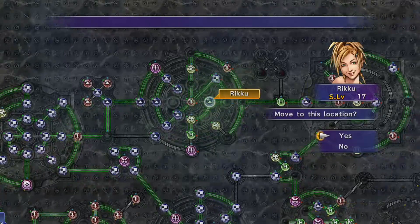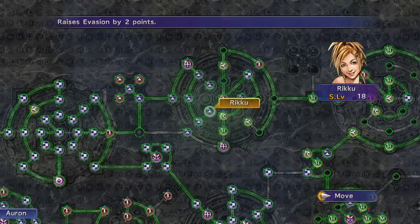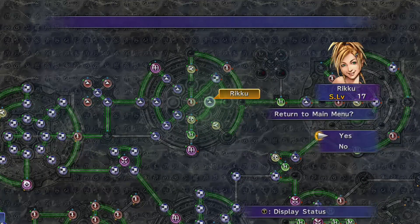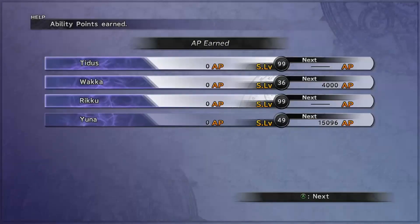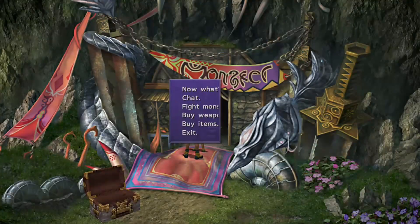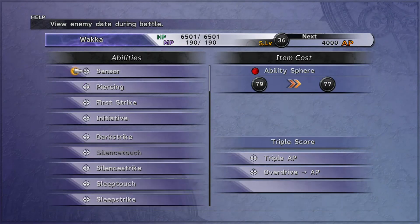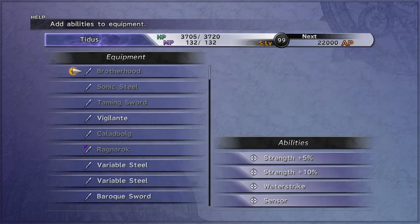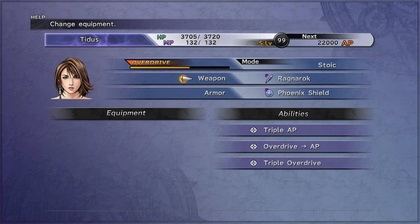The next part of the process is getting Yuna a weapon she can use for the Danton Boot trick to convert overdrive to AP. You should hopefully have a triple AP weapon for her. You can bribe Land Worms, which are just at the end of the Calm Lands near Bikanel, to get Winning Formula. You can bribe Land Worms from Bikanel Hill, and if you need money, refer to my separate video about getting gil from capturing items — you get a couple million gil from that. Bribe to get 30 Winning Formula each to make an overdrive-to-AP, triple overdrive weapon.